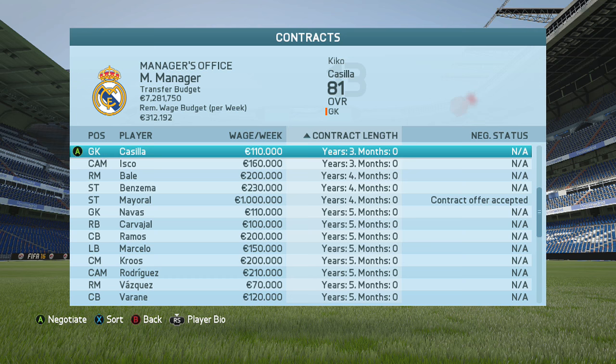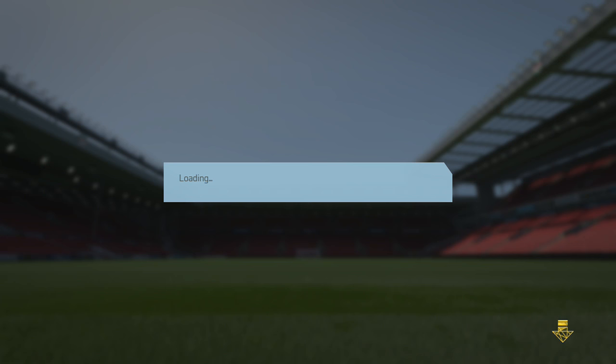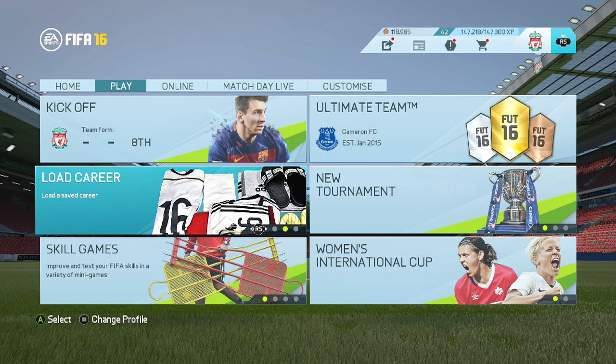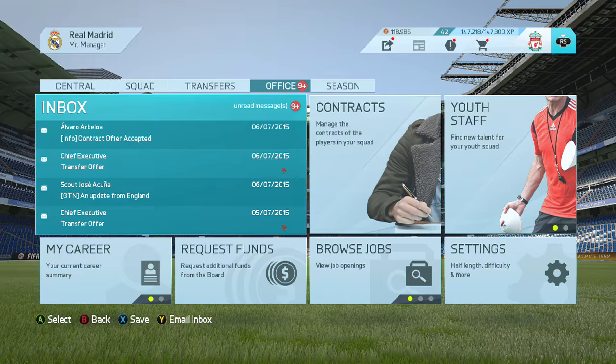So they've both accepted their contracts. Now what we're going to go ahead and do is exit without saving — press B and then just go to yes. Then go back on continue career mode. Once you're back on you can obviously read through your messages and see that they've all accepted.